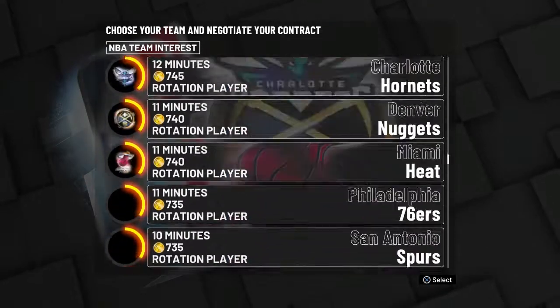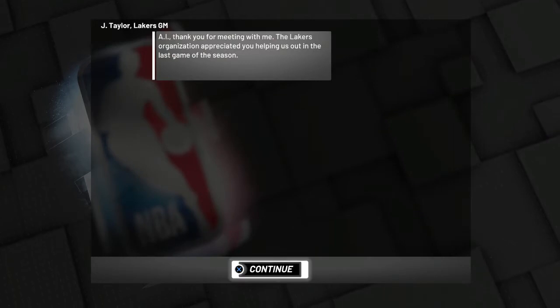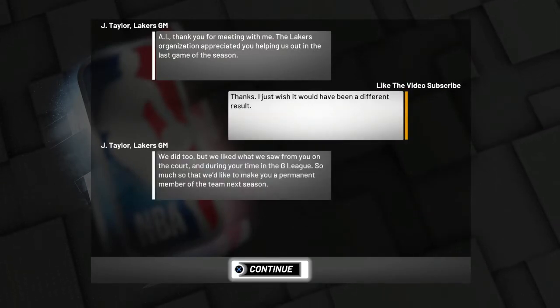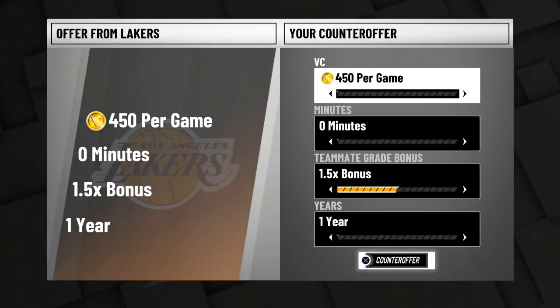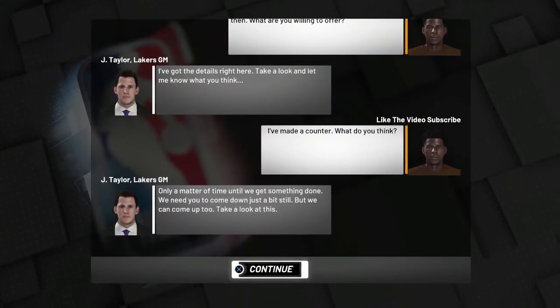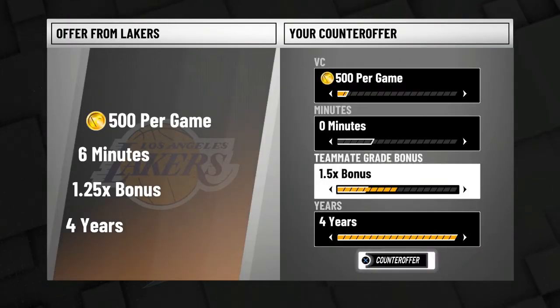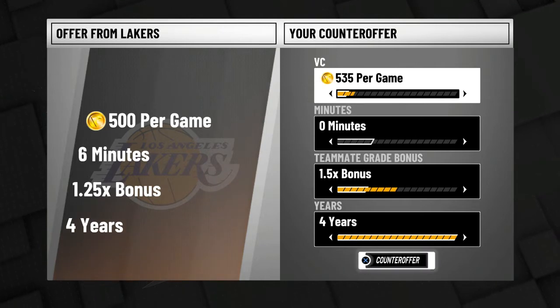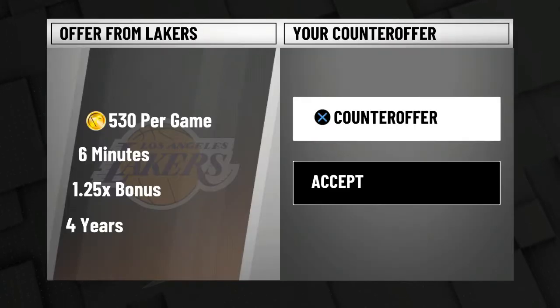Once you get to free agency, rather than picking a team at the top — Cleveland is right there offering 14 minutes and 795 VC per game — you're going to want to go all the way to the bottom and pick a team offering you zero minutes. For me it was the Lakers, the Raptors, and the Warriors. From there, bargain a little to get the best possible contract. I end up getting around 550 VC, with my minutes staying at zero, as you can see in the contract talks right there in my counter offer.